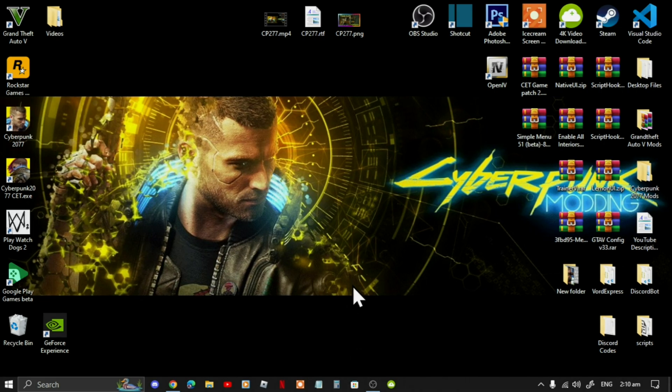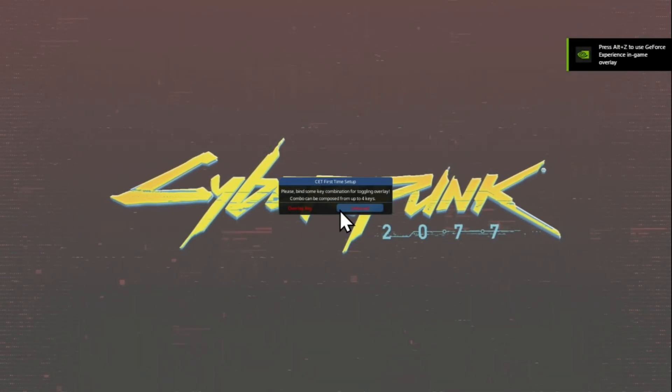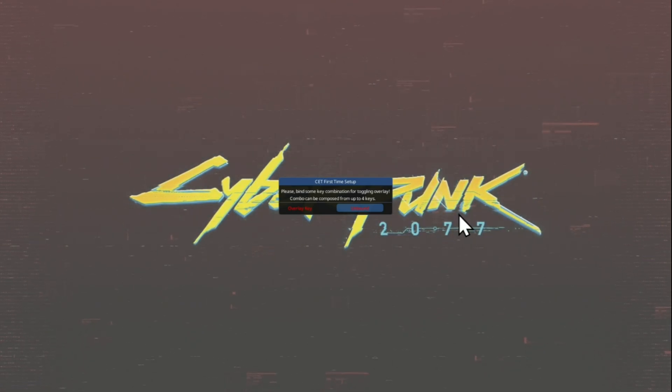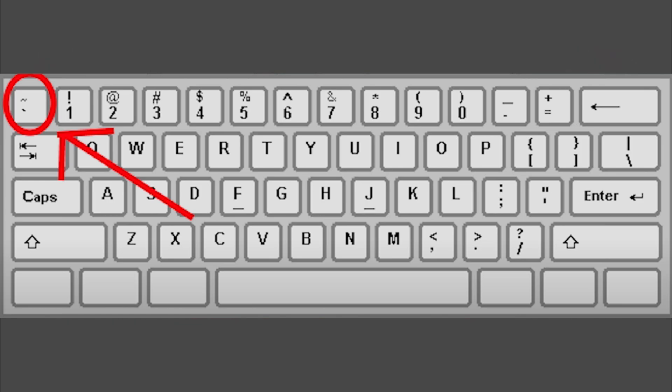When you launch the game you will see a prompt pop up. You need to select a key — any key on your keyboard. The key I selected is the one showing on screen right now. Select that key and then select Unbind.